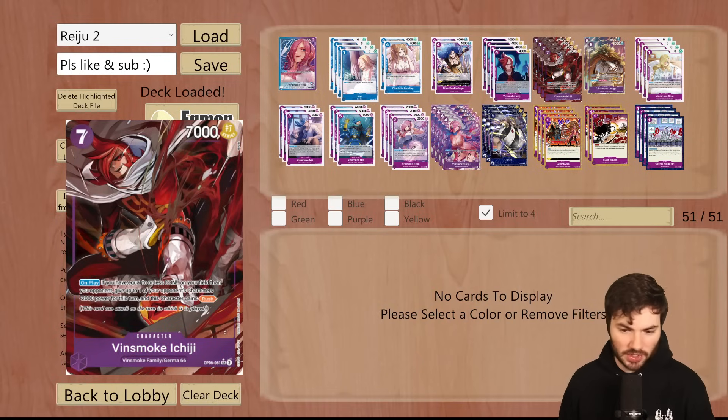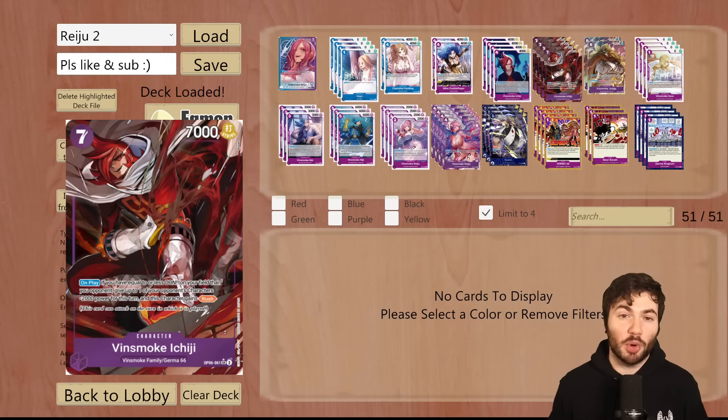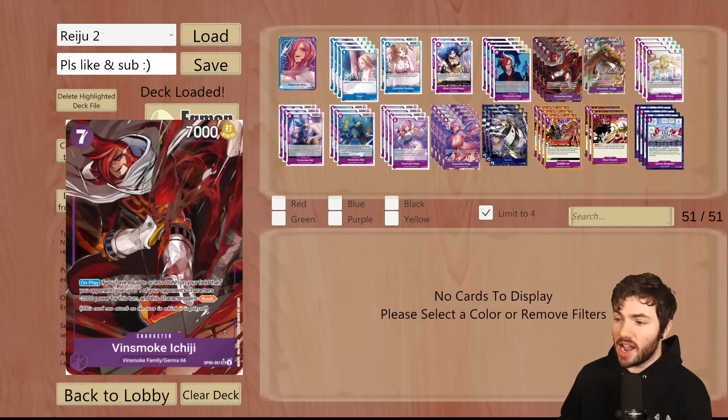So you're swinging 5 with your leader and then swinging 7 with the Ichiji. Oftentimes you'll save this for trading into your opponent's characters. The 7 cost Ichiji says on play, if you have equal to or less Dawn on your field than your opponent, give up to one of your opponent's characters minus 2,000 power for this turn, and this character gains rush. If you're familiar with how Whitebeard plays — the 7 cost Ace minusing 3,000 to 2 bodies — Ichiji is definitely of that same variety.